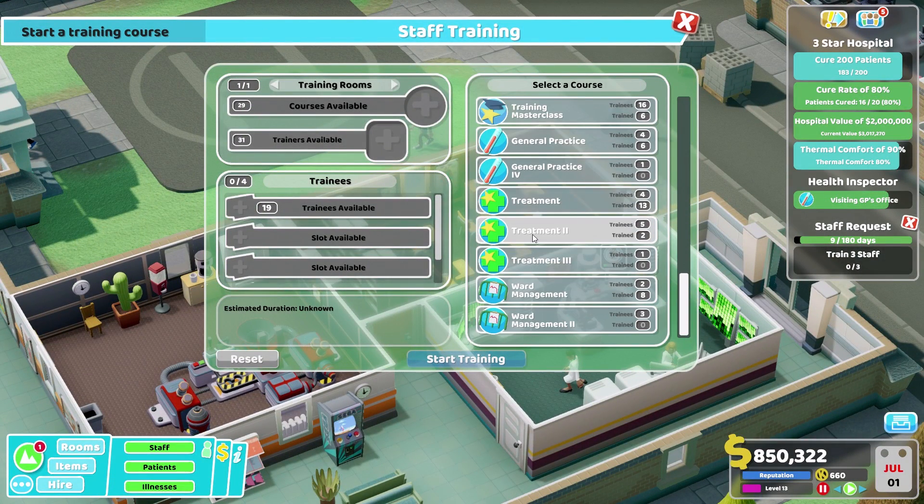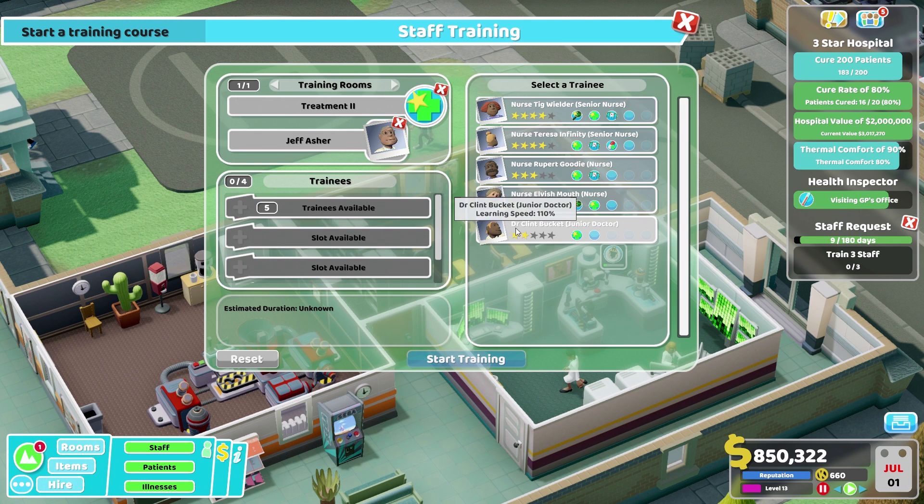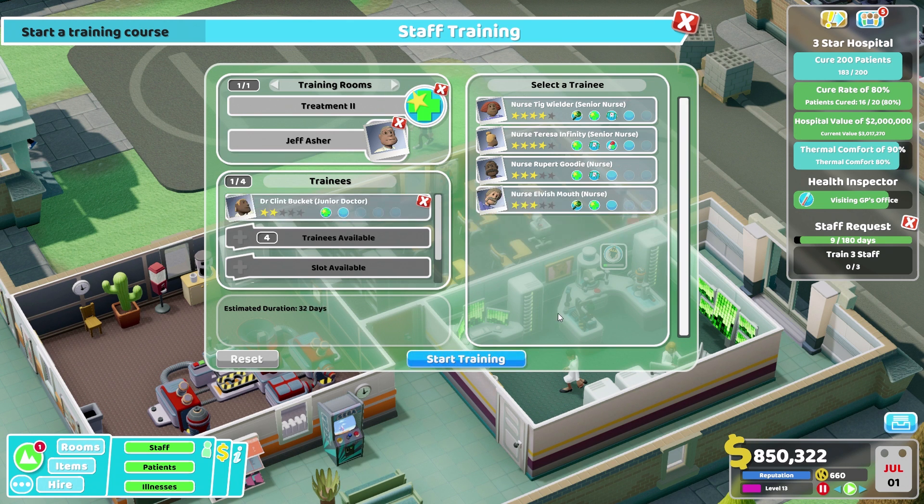I would like our doctor over here to train. We'll grab you — I would like you to train Dr. Clint Bucket, please. Let's get them training.